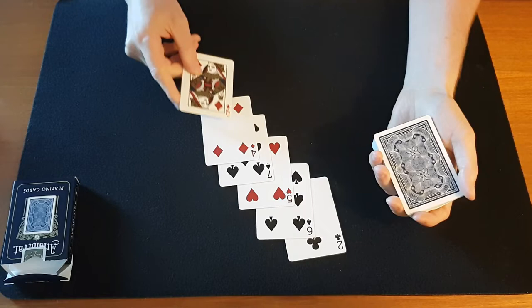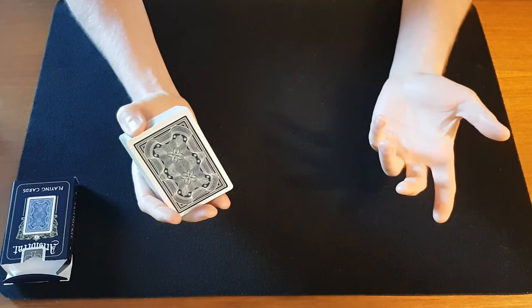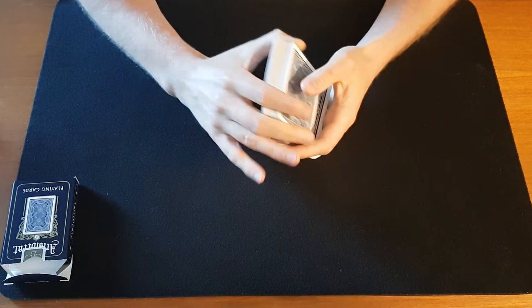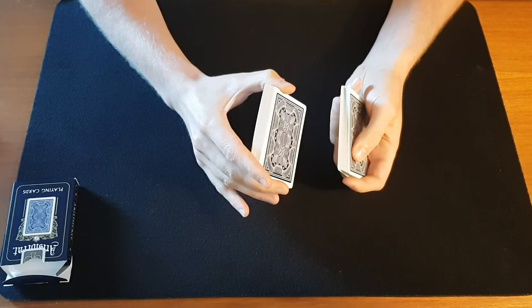As we introduce the trick, we do some false shuffling. We can start off with the top control — we shuffle off the top stock in the first shuffling movement, we injog the next card, and we shuffle off. Then we form a thumb break and we shuffle to the break. Then we undercut about half of the cards, we injog the next, and we shuffle off. The injog here is an indicator of where the stock is.